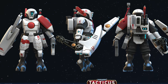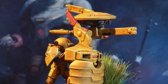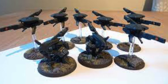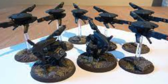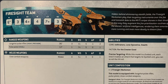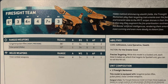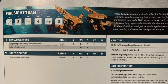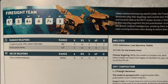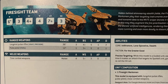The Farsight Marksman and his team of sniper drones traditionally hangs out with Pathfinders, sniping out at enemy characters and helping guide other units to be more effective on the battlefield. He has a movement characteristic of 6, toughness 3 because he's just a measly little fire warrior, and a 4-plus save just like all the other fire warriors. He has a wounds characteristic of 4 — one wound for himself and then 3 for his sniper drones — but it's all rolled into 1, as drones don't actually exist anymore.